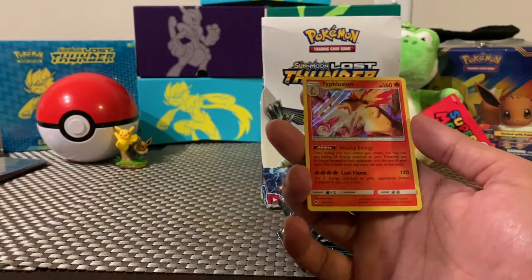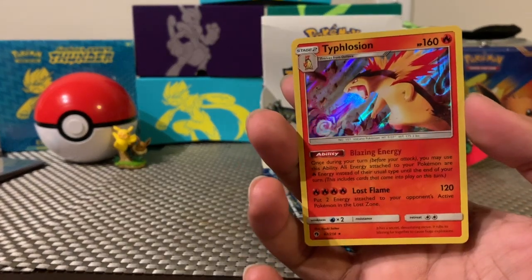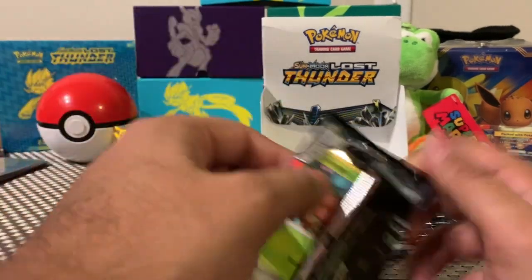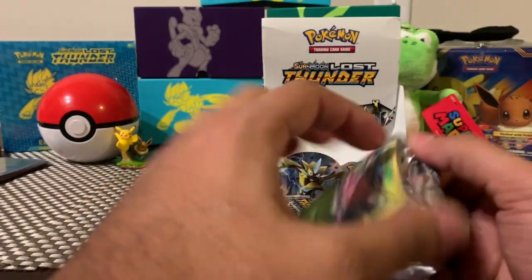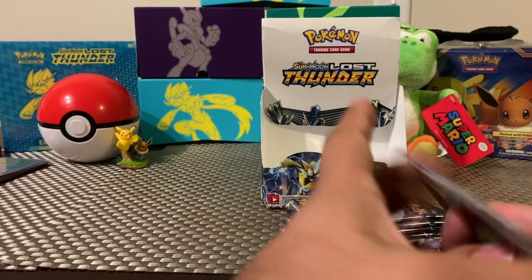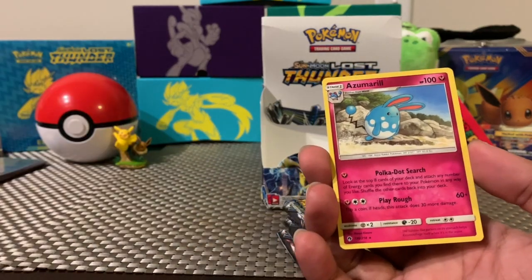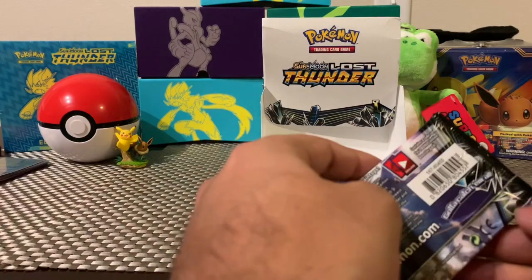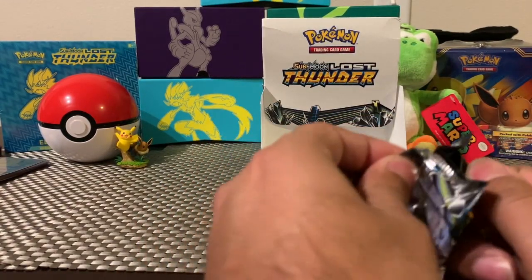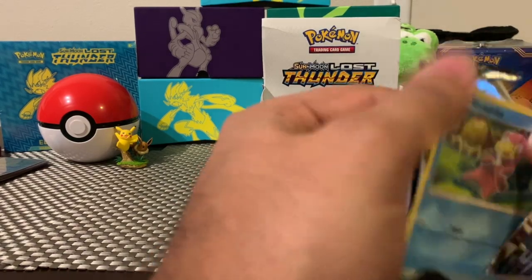Come on let's get something good — Typhlosion number two! Second Typhlosion pulled — one last week and here's the second one. Definitely one of my favorite starters in Gold and Silver, I think I've said that many times, but just letting anyone new to the channel know something about me. Here's the code card. This is probably also going to be the longest video I've had, but totally worth it because we've had some amazing pulls. And we have Zam-Barrel for the rare. I'm very happy with Sun and Moon Lost Thunder — this whole set has been amazing, very nice pulls for us.